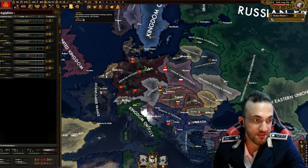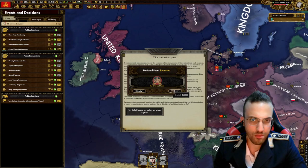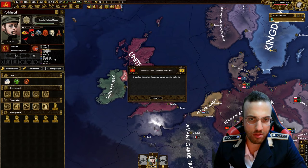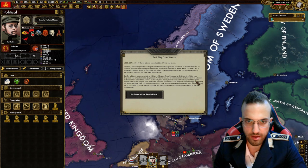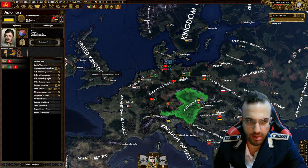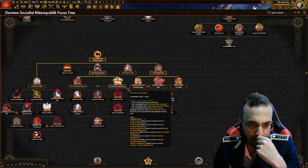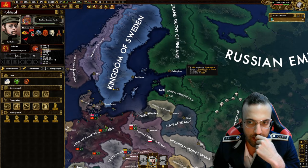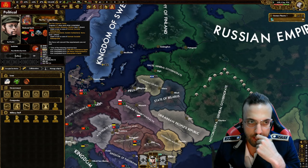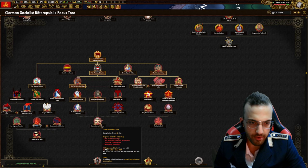We need troops because we are in no position to attack the Austrians right now. Let's get the Volksschutzen division - it's expensive though. Oriental crisis event triggers. The Arbeiter Congress focus is done. Now let's do the Austrian situation focus - Red Flag Over Vienna - it's complete. Now we can reclaim Pan-Germanism, so let's go ahead and get Pan-Germanism. That seems like the better pick.